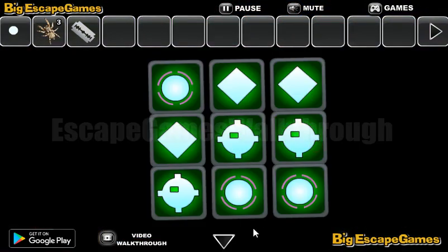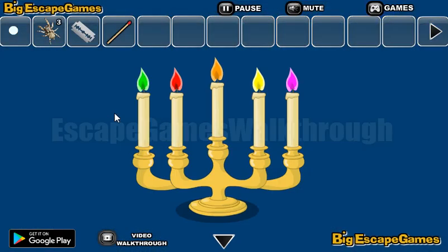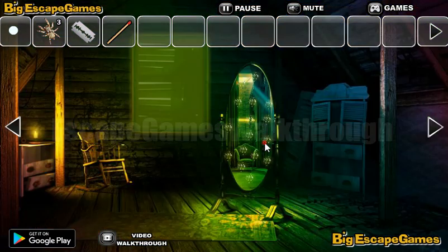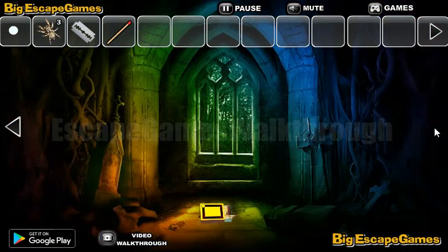Here is a puzzle — we need to find the hint to solve it. Let's take the image. And also here is a hint: it's different colors of flames. So green, red, orange, yellow, and pink. These colors we will use further somewhere.